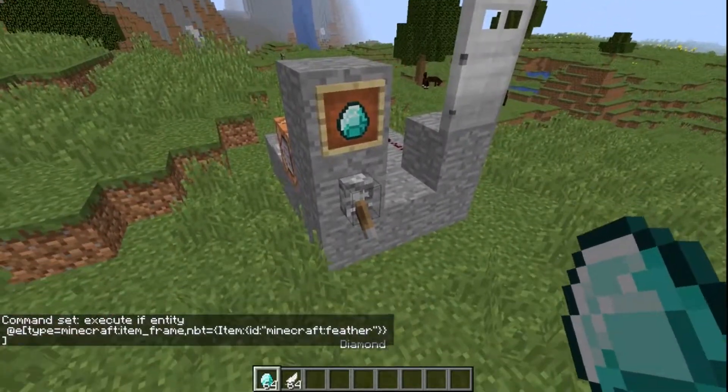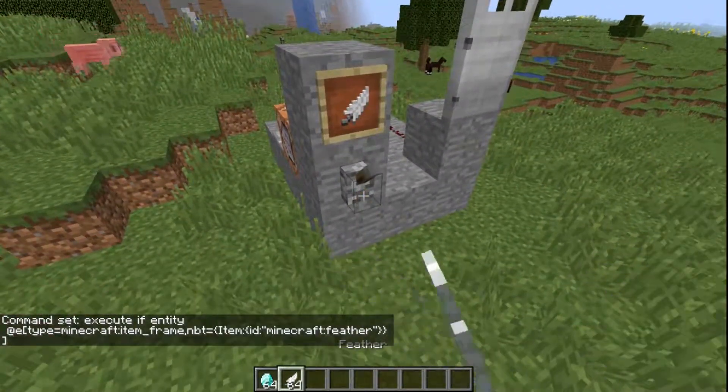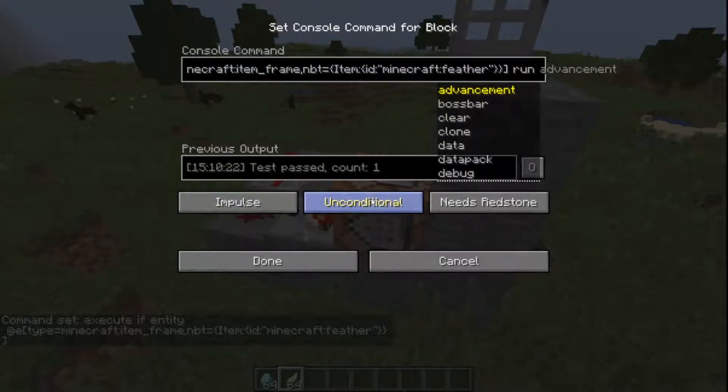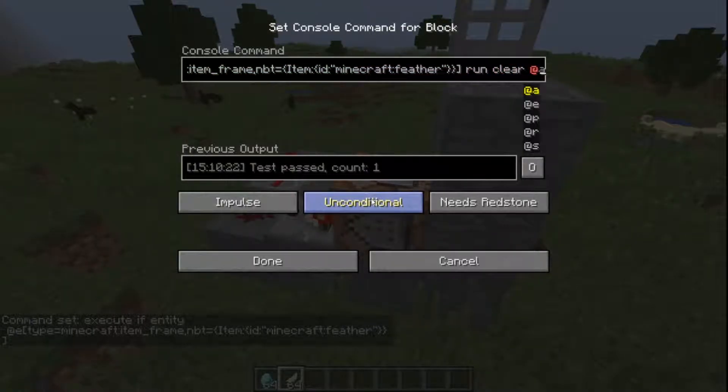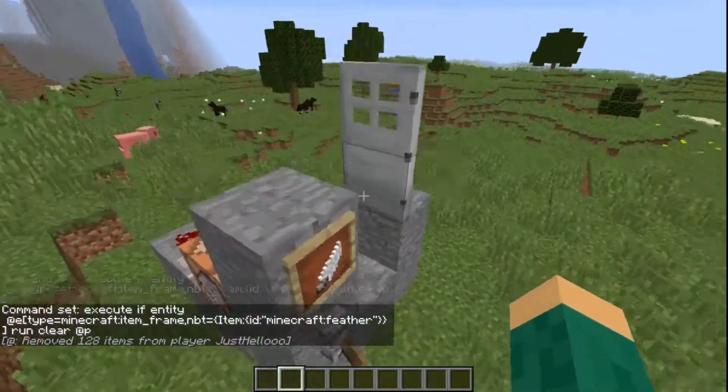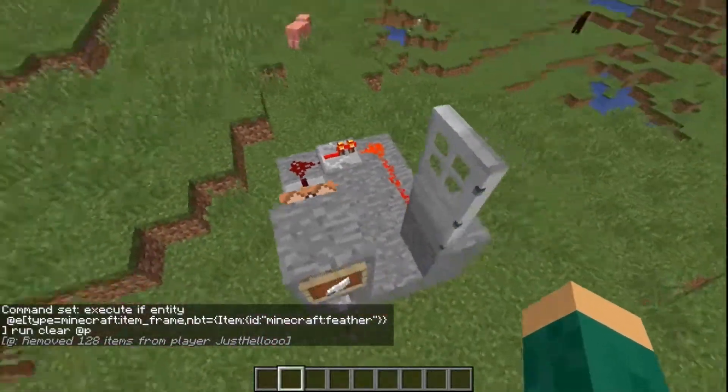Now if I come over here, put a diamond in — nothing happens. Put a feather in — door opens. You can also have it run a certain command: do 'run', then 'clear @p', which clears the nearest player's inventory. Hit done — now when it finds the feather, it's going to clear my inventory and open the door. There you go.